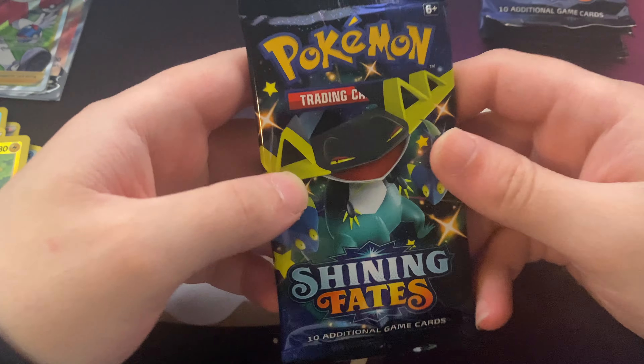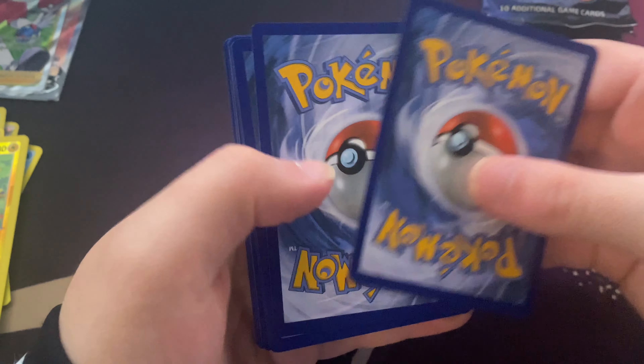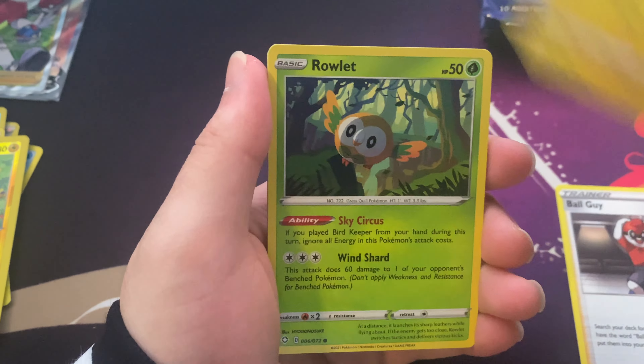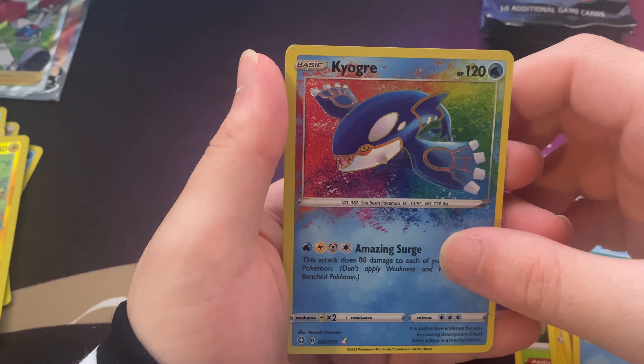Another Dragapult V box is next. Hopefully we get some heavy hitters — got some nice pulls in the last premium collection. We gotta get greedy here. Tropius, Ball Guy, Rowlet, Shinx, Trapinch, Yanma, Buzil, Kyogre — Amazing Rare! And here, up in the corner.